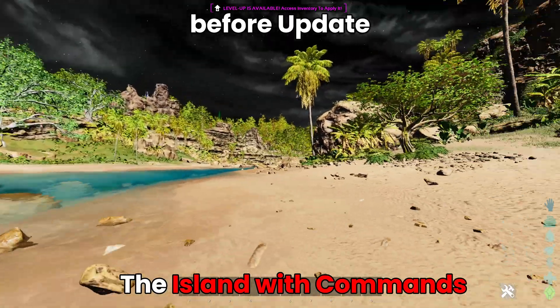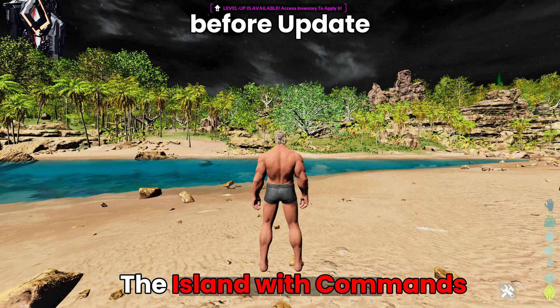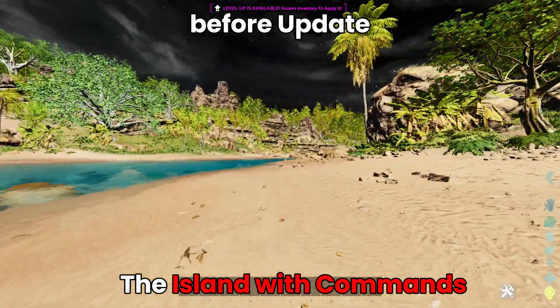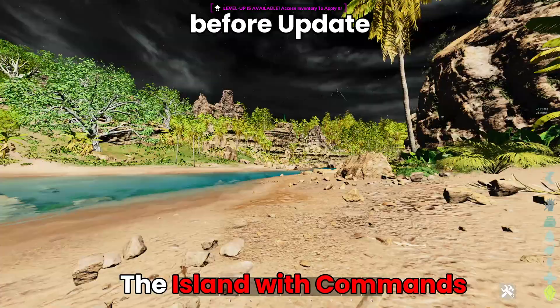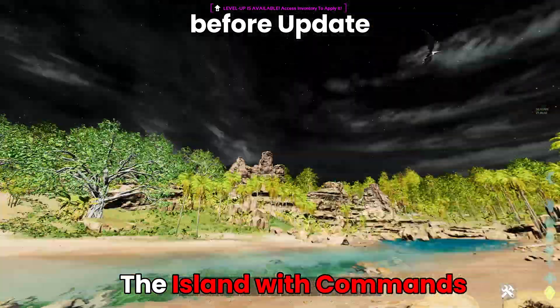I had solid 40 FPS with the INI, whereas before without the INI I had maybe 20, so it definitely helps a lot. The INI files will be in the description — you can use them for yourself, just copy the same thing in there and you're probably gonna have like maybe even 80 FPS or something. I've never seen that before on Aberration, but maybe you can have it.